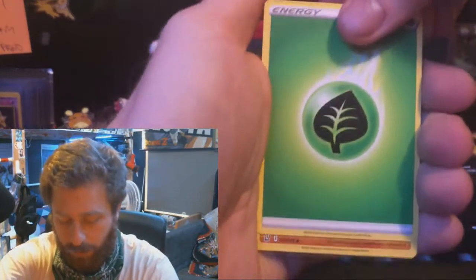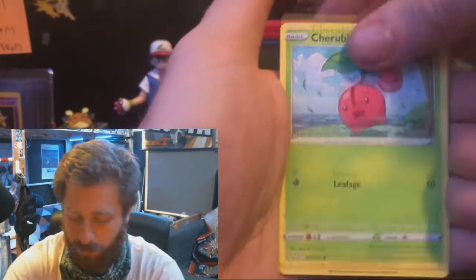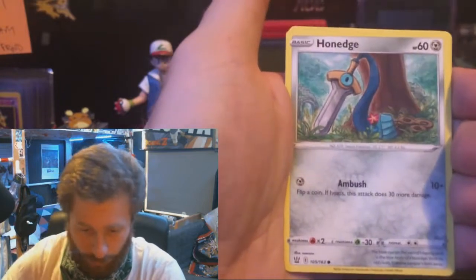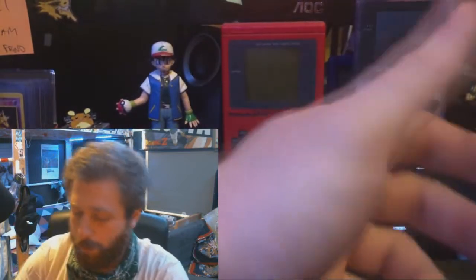Sleeping Tyranitar, Kricketot, Pignite, Fan of Waves, Cherubi — Pokemon number 420 — Pachirisu, Pikachu clone, Chimecho, Honchkrow. Horsea, reverse holo Onix, Marowak — very sad Pokemon lore there.